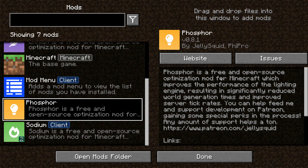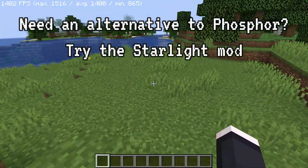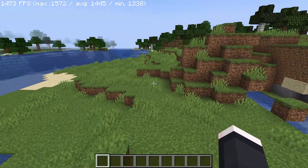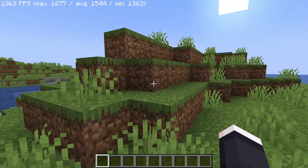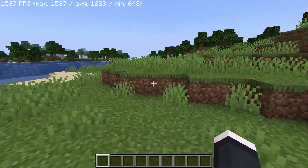The next CaffeineMC mod is called Phosphor. Phosphor is a free and open-source optimization mod for Minecraft which improves the performance of the lighting engine, resulting in significantly reduced world generation times and improved server tick rates. If you're downloading Lithium and Sodium, also get Phosphor. There's also an alternative called Starlight — some prefer it over Phosphor. I'd recommend trying Sodium, Lithium, and Phosphor first, then trying Starlight to see if you get additional performance gains.